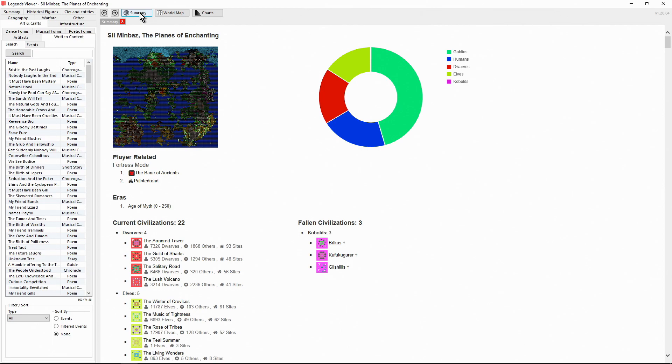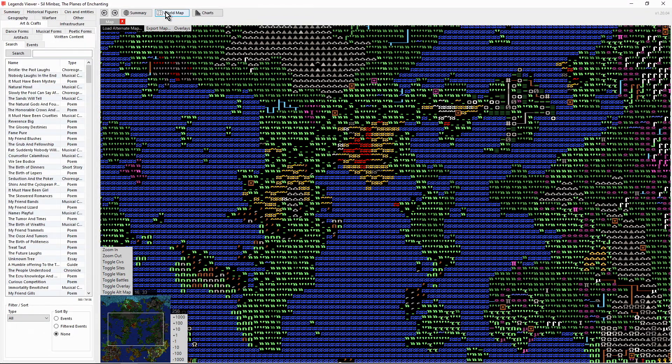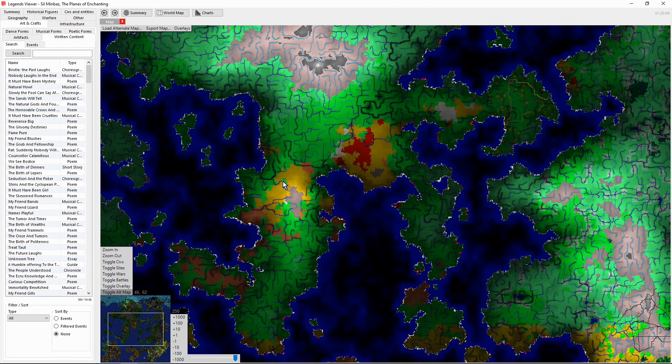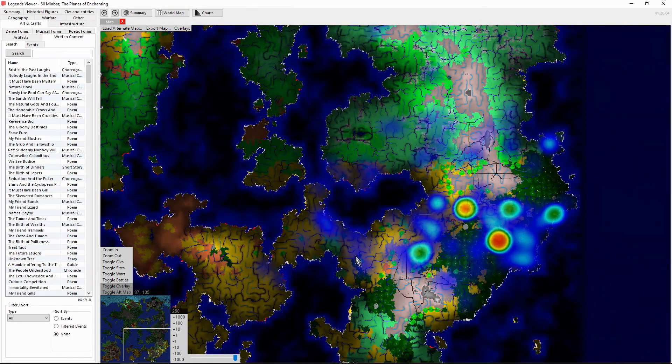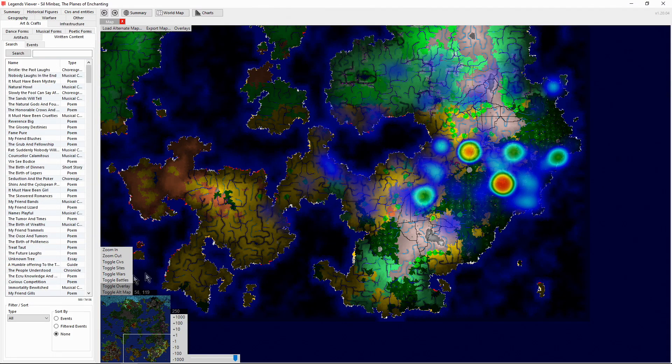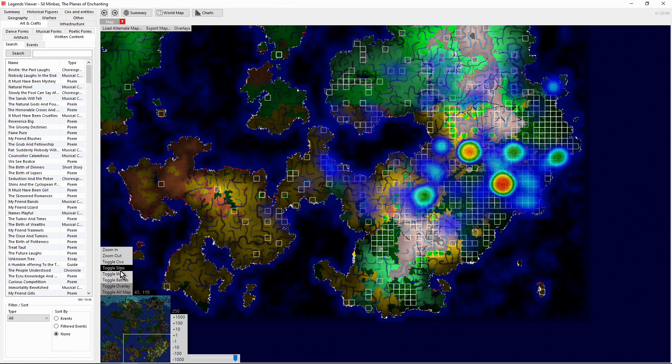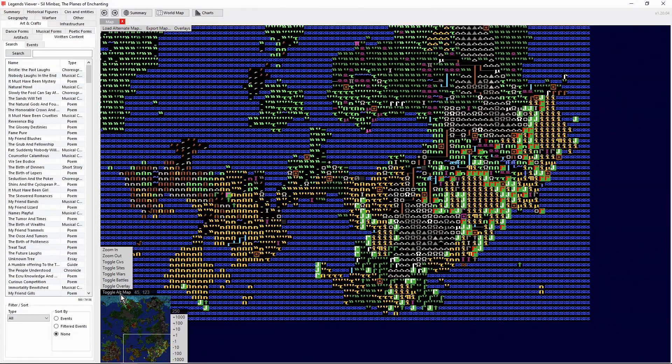Summary takes us back to the summary of the world. World Map takes us to the world map, but we can also load alternative maps — for example, the detailed geography of the area, which we can toggle on or off. We can add overlays such as battles, to see where all the hot spots for fighting have been. We can toggle sites to see where they all are, hold the cursor over them, and see who currently lives in that place.